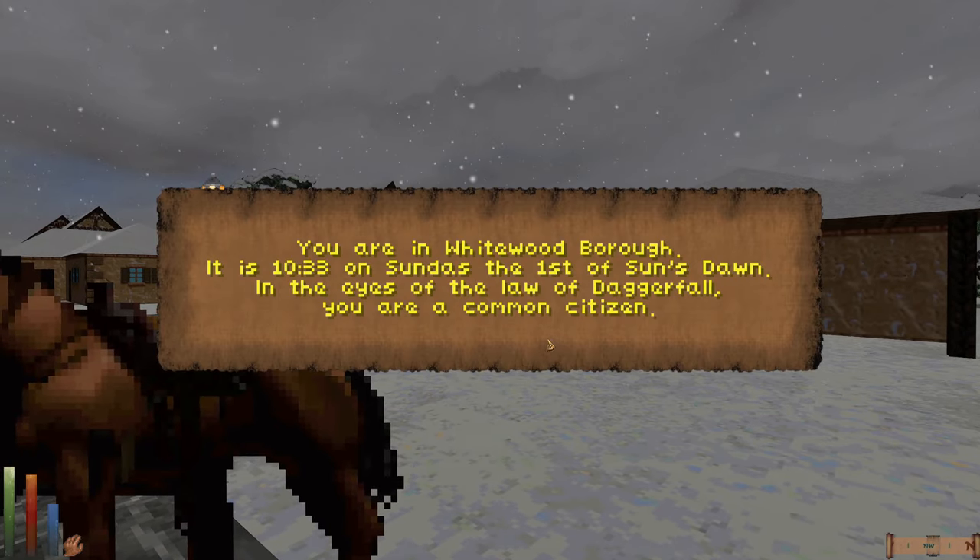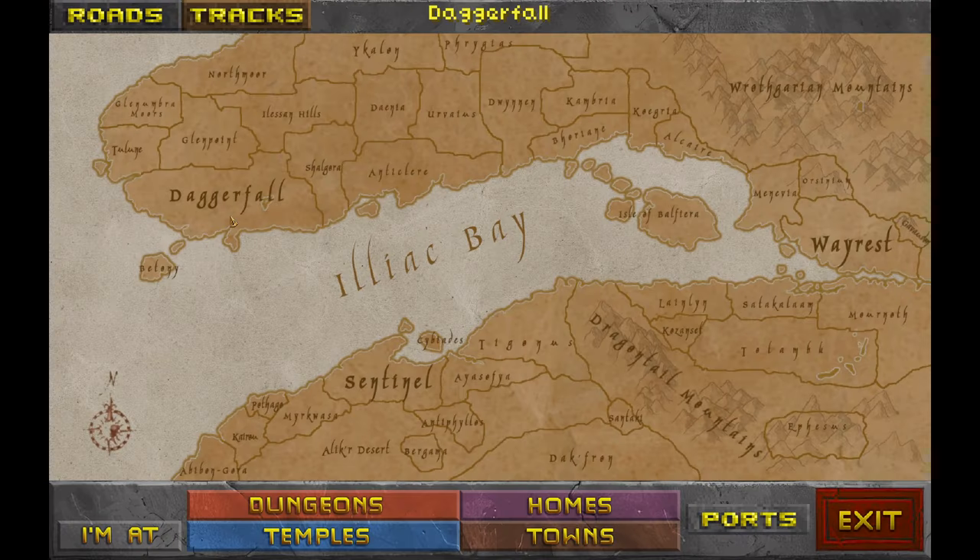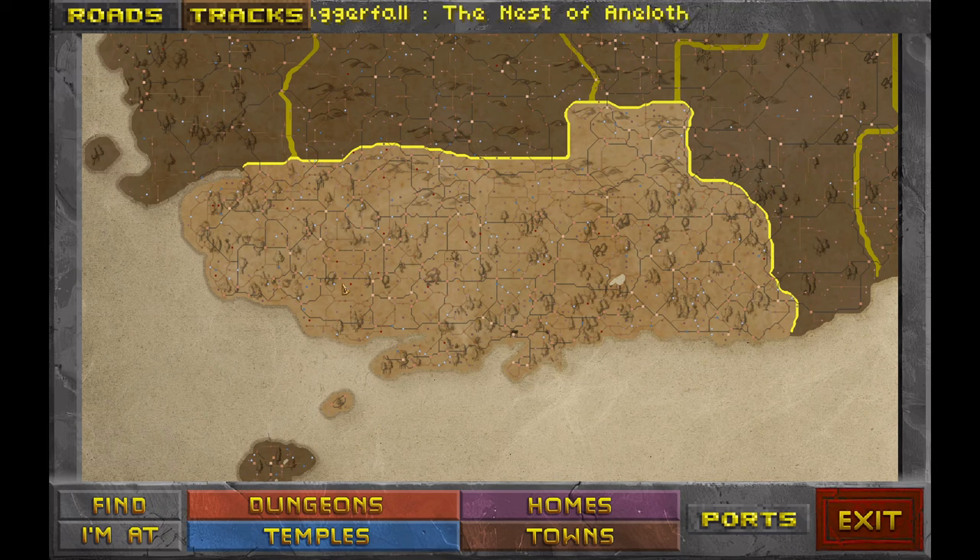Welcome back. We're back with more Daggerfall Unity — our skald has surprisingly lived to see her third level. We went to a dungeon called the Nest of Aniloth, which is overwhelmingly populated with spiders from the default Daggerfall game, as well as blood spiders from the Daggerfall Enemy Expansion mod. There are a lot of enemies from Elder Scrolls Arena that got ported into Daggerfall using that mod.